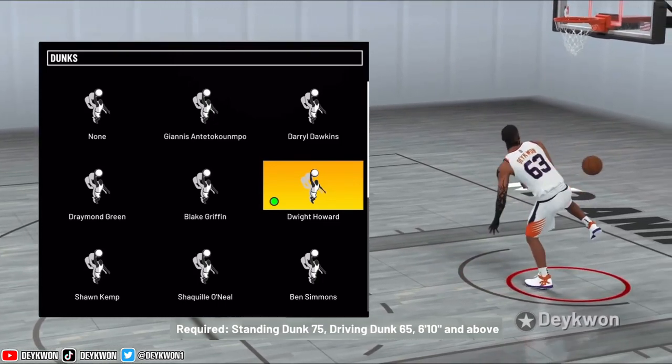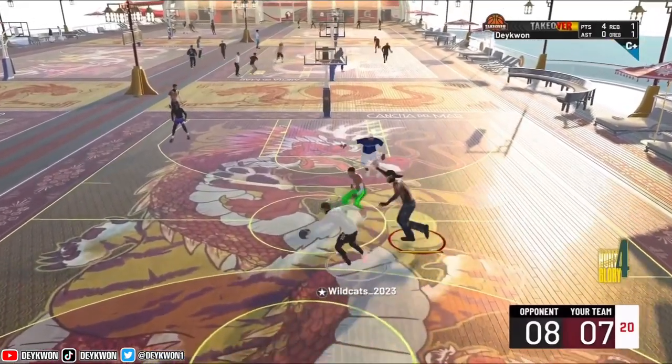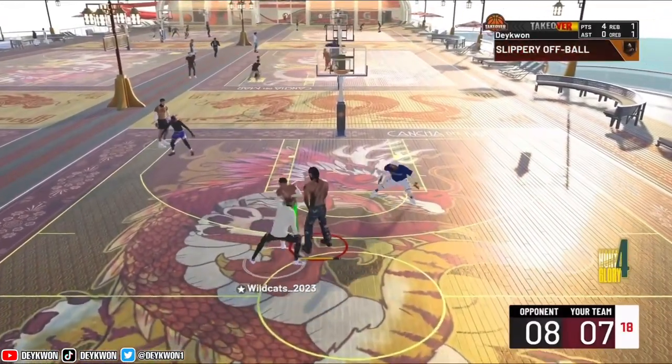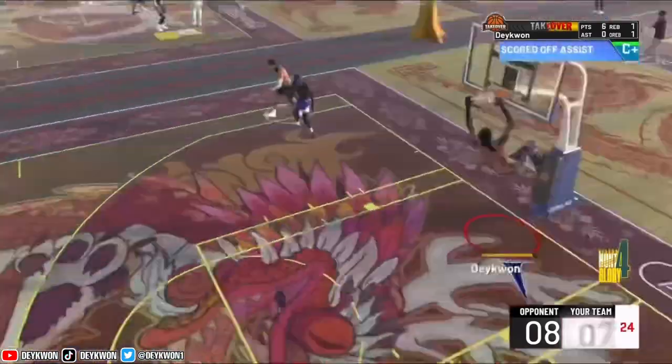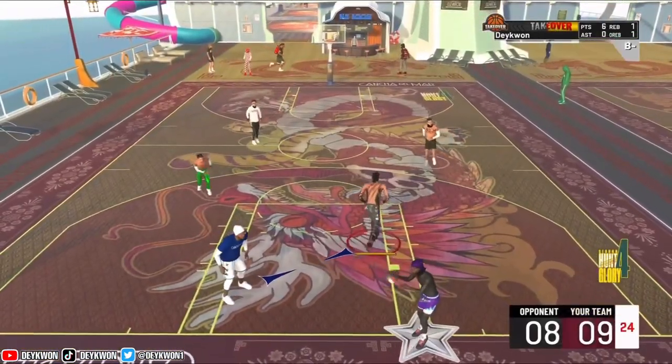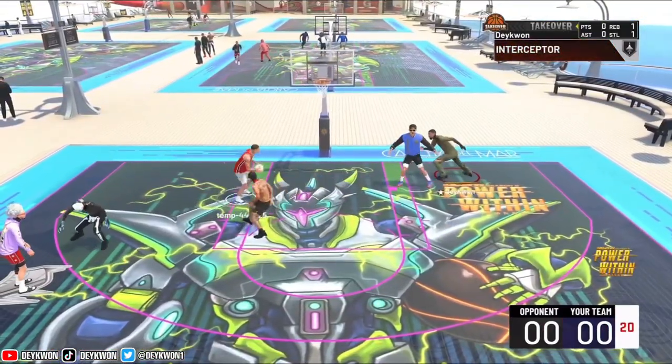We got the requirements on the bottom of the screen. Inside the 8 animations in this dunk package, there's gonna be 4 standing dunks and 4 driving dunks. This is actually the last NBA player dunk package we're gonna be reviewing, so make sure you like the video. We're gonna have the ranking and the rating all coming out soon.